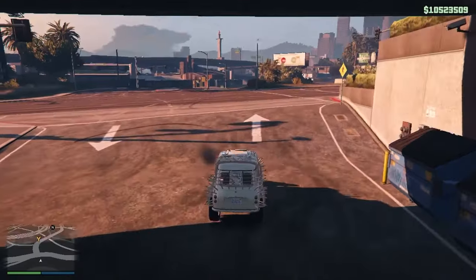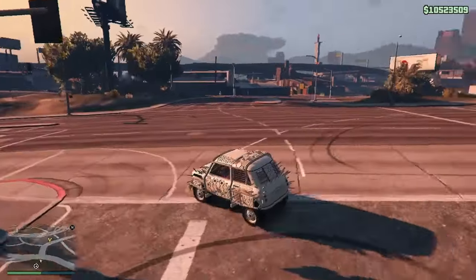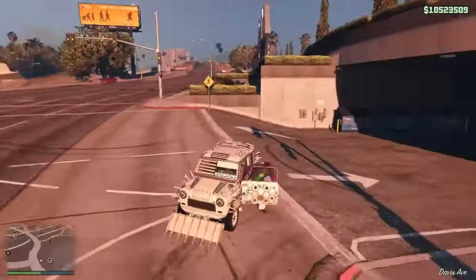Once you have both vehicles, first you have to enter your duplicating vehicle and get out of your garage. Once you get out, you have to exit your vehicle and get back into your garage.